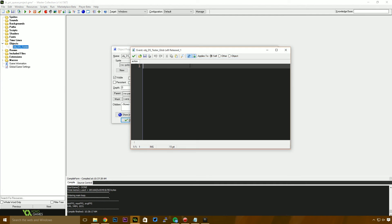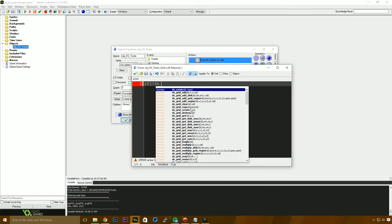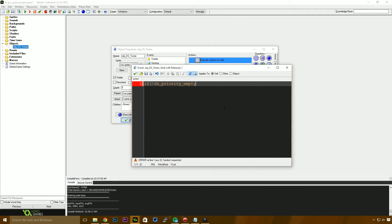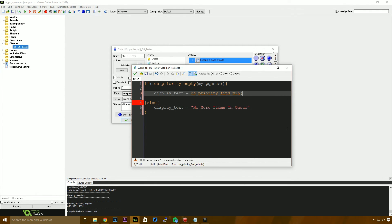In our global left released event, we say: if not ds_priority_empty(my_pq) — meaning as long as there are items in the priority queue — we want to pull out that item and display it on screen. Otherwise, display_text equals "no more items in queue". Inside the if statement, display_text equals ds_priority_find_min(my_pq), which finds items of the lowest priority.